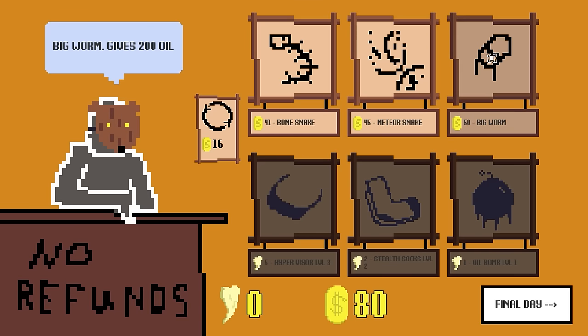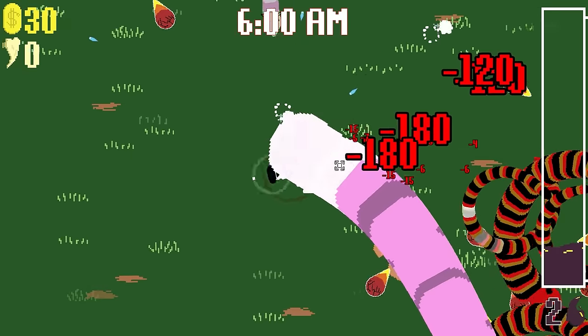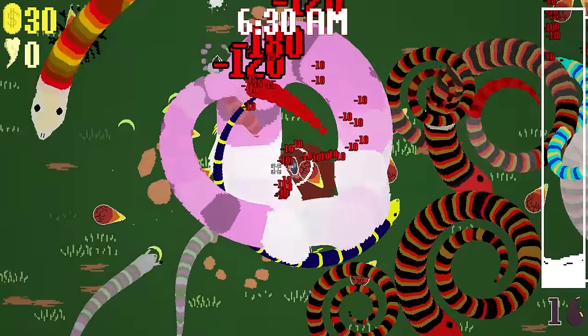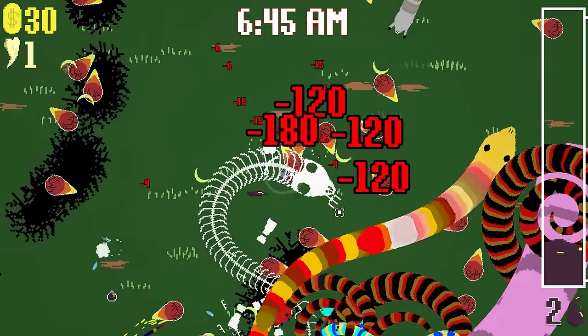Give me a bomb. Big worm — sure. Final day. We've got a lot of new boys. That is a big worm. Oh my god, it's trying to loot. I am doomed in here. Wait, but I became ethereal — okay. God, big worm is bad.